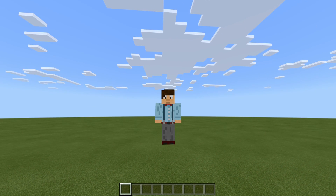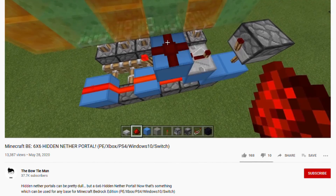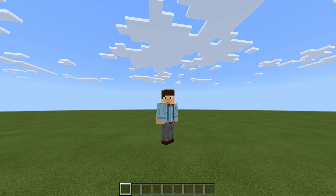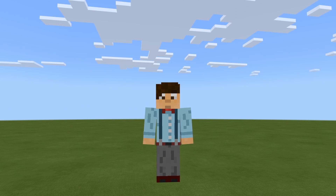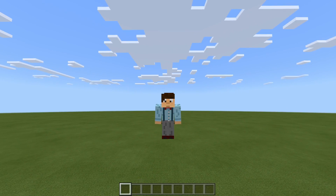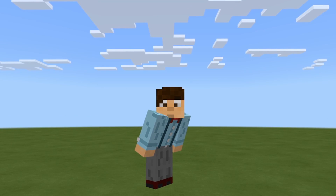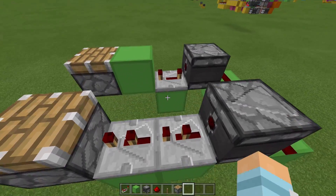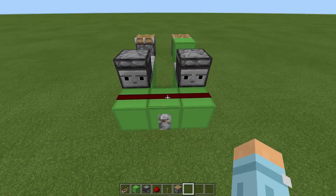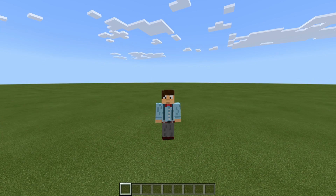Tip number five is to watch other people make Redstone. I'm not saying you should copy other people, but you can learn from their creativity — you can see a Redstone technique they use and then try to use that in your own builds. And finally, tip number six is to know your components well. Know the quirks of all your components. For example, a repeater — if you put a pulse through a repeater on four-tick delay, that pulse will actually be lengthened. Try and know those little quirks about your components. Now let's look at some practical uses.